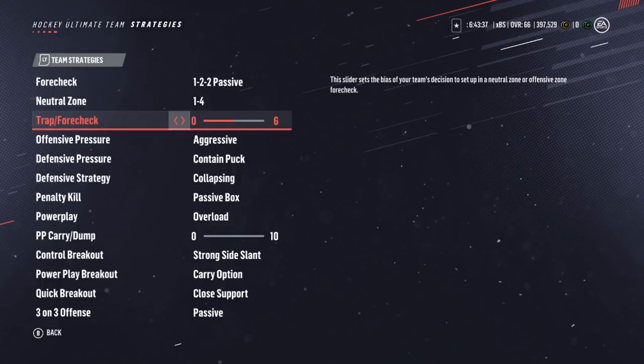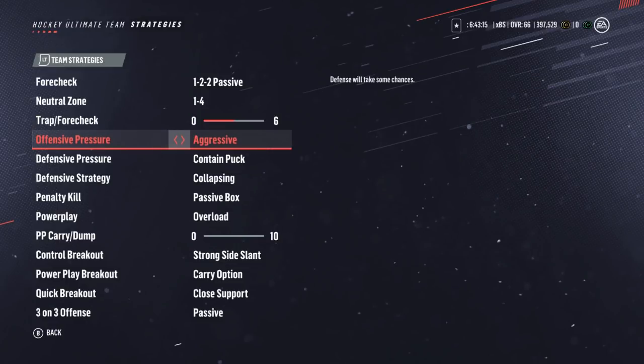This slider, however, does change — we're going to move it up a few notches. The reason is your AIs are going back to their zone a little bit too early, and when they're standing still like pylons, your opponent has a lot of time and space to get momentum to skate up the ice. Having this be a little bit closer towards the middle means they'll be further up and won't sprint into formation as soon as the opponent gets the puck.